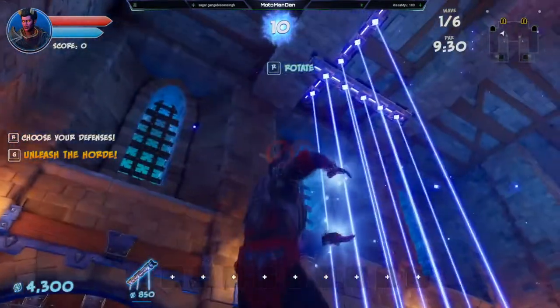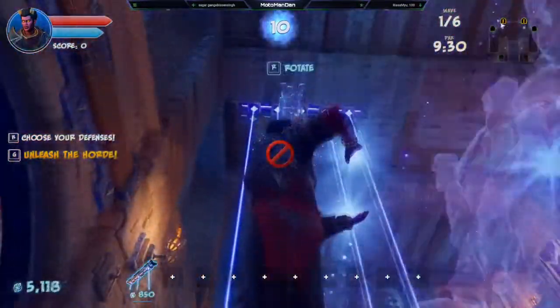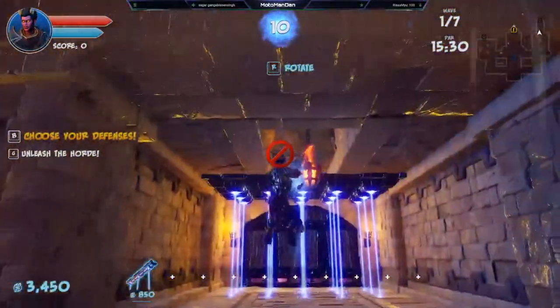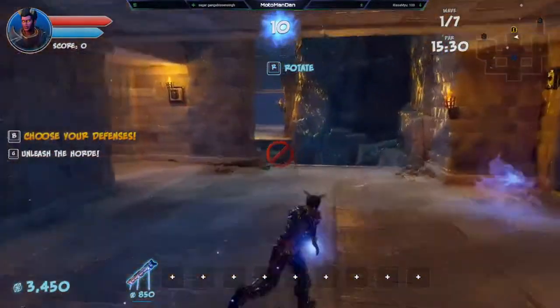You have to place the ones on top first, and then you can place the other ones rotated downwards, and then you'll have the double laser. Here on Cliff Sides, there's nothing up on the top so you can place it there, and you can also place it on the other side.